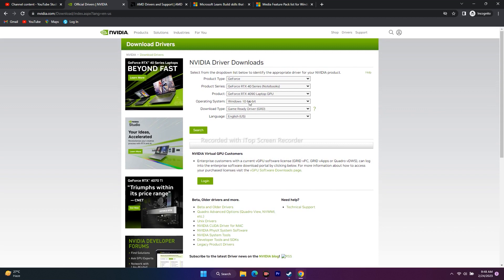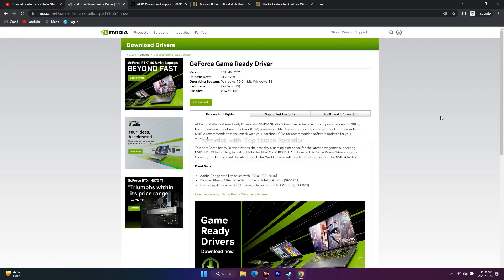Select your operating system — Windows 11 or Windows 10 — then click Search. Download the latest driver (for example, version 528.49 released in February). It is approximately 814.59 MB. After downloading, install it, restart your PC, then try to play the game.